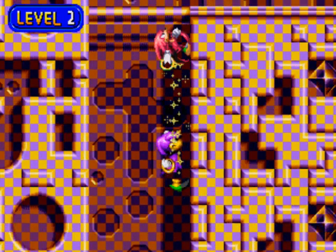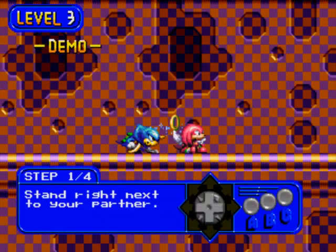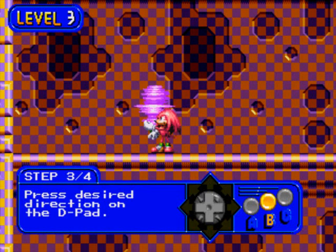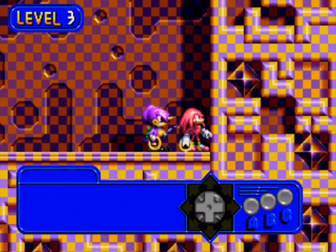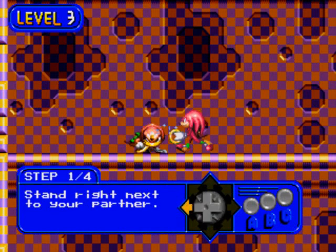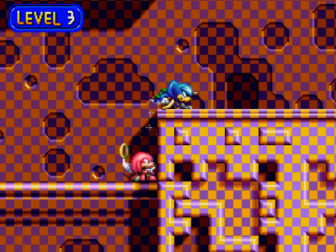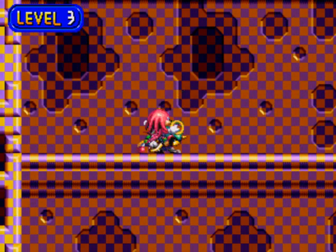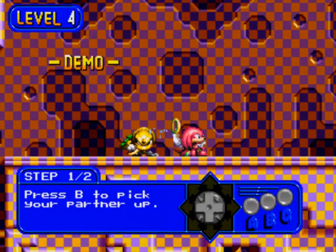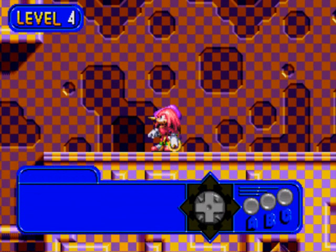Stand right next to your partner, press B to pick him up, press the desired direction on the D-pad, and release the B button to throw. That's an interesting technique. You're gonna need to throw in case you gotta leap up to a high area you can't reach with a jump — just throw your partner up there and you should be able to get up there.